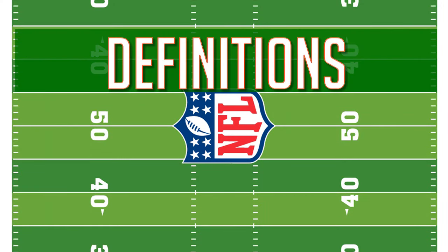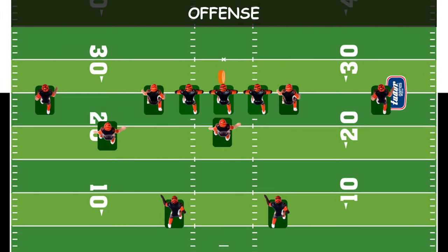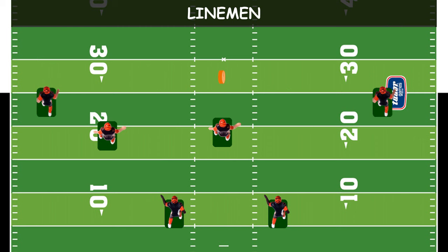Definitions. The offense is the team with the ball at the start of a play. The goal of the offense is to move the ball into the opponent's end zone for a touchdown. The 11 players on the offense are a center, two guards, two tackles, and two wide receivers. These seven guys are the offensive linemen. They protect the players with the ball, but the wide receivers can also go out and catch passes. The others cannot.